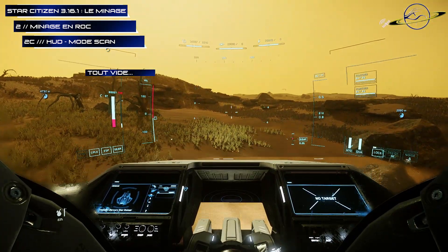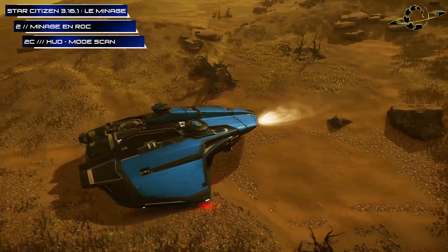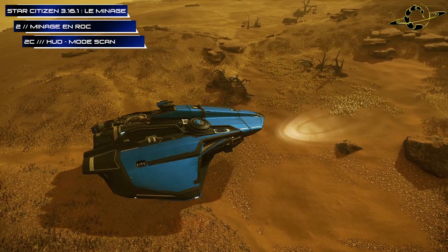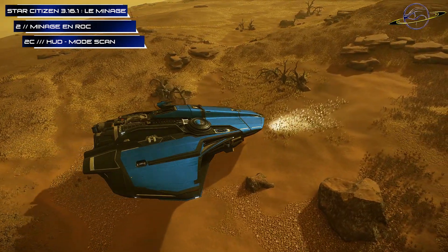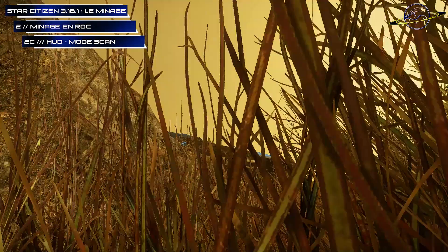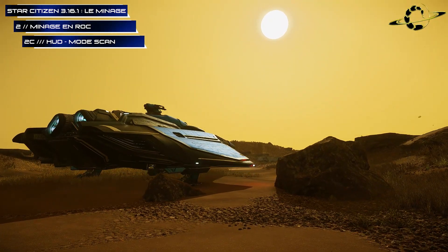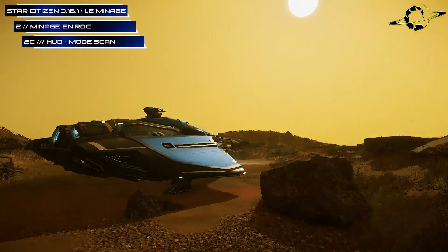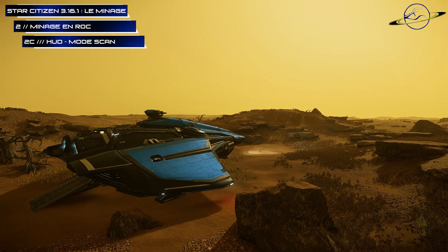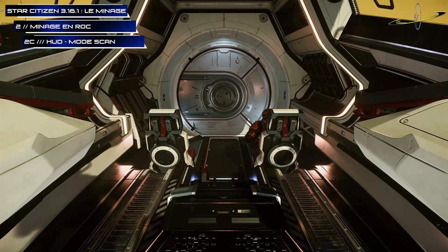Another factor determining whether it's worth descending is the mass — and consequently the number of mounds. Even if you're lucky and chain Danite mounds, if you come across a vein of 7 or 8 Dolivine mounds with a mass of 0.9, it would be foolish not to honor it. Conversely, finding only a single Danite mound with a mass of 0.10 and a density of 45% — it's not sure that descending is worth it. But all of this is solely my point of view. You now know how to use the radar in this hunt for precious gems, and especially why you use it.